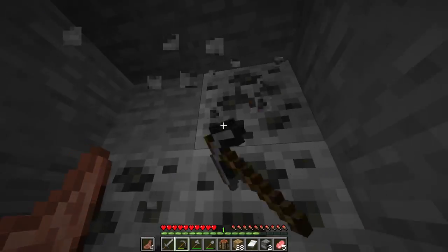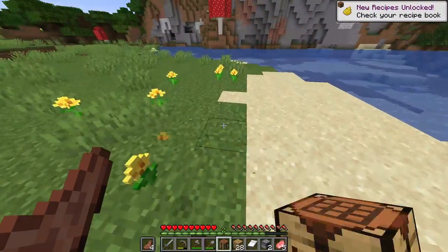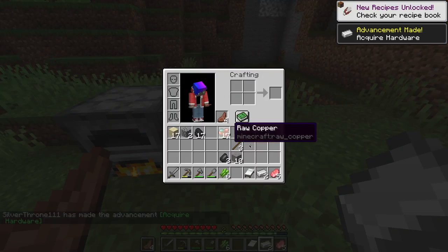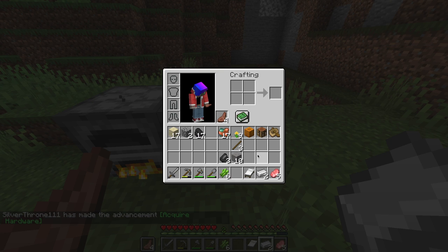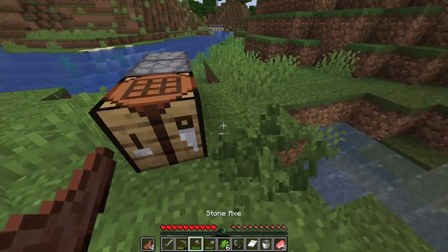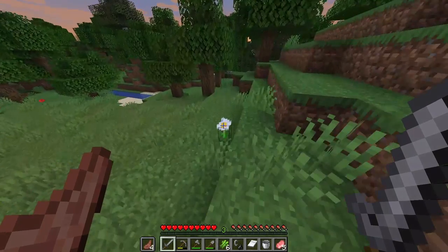It's brand new, let's have some of the brand new stuff. I'm going to pick up all of these flowers that I see because yellow dye is actually something that I need. There's our first piece of iron. I'm going to make a flint and steel — I feel like that would be best. And there we go. Bucket get. I need white flowers.